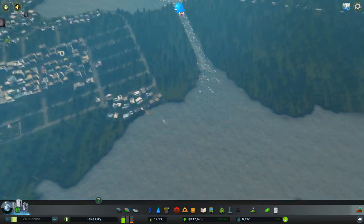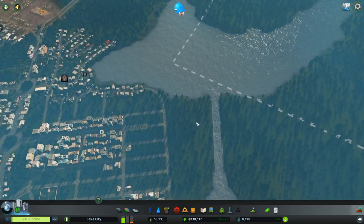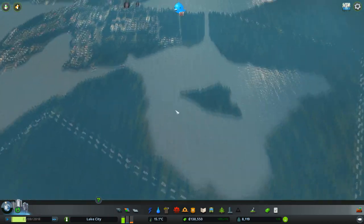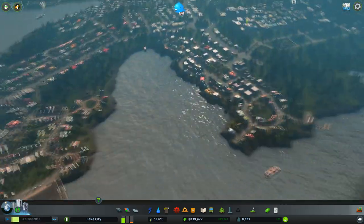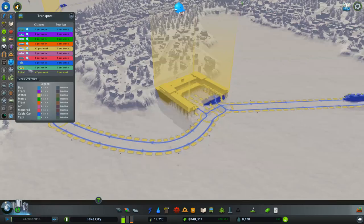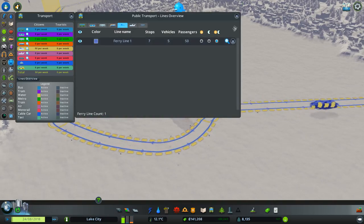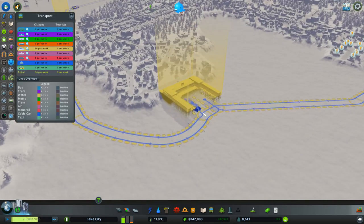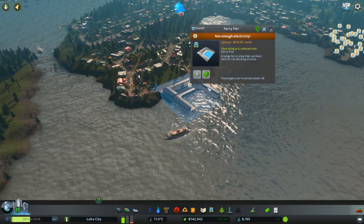We're going to have to work on some kind of garbage disposal. In the first part we started to grow the city and set up our first ferry routes here — they're doing okay. If I flip here and look at this, we've only got the one ferry route and it's carrying 50 passengers. I think we've got a bit more work to do in this area.